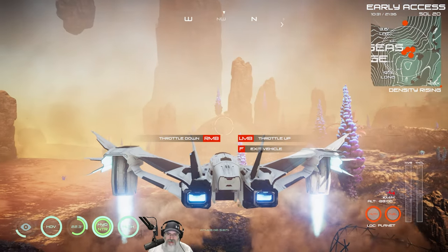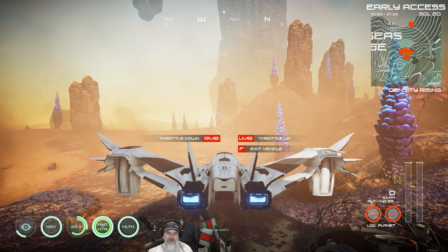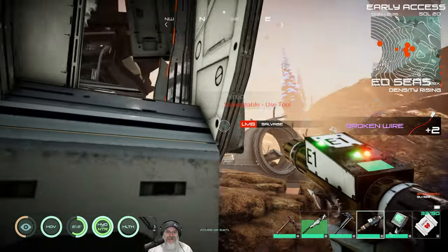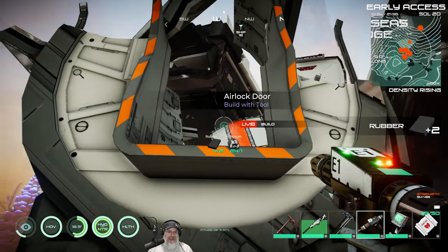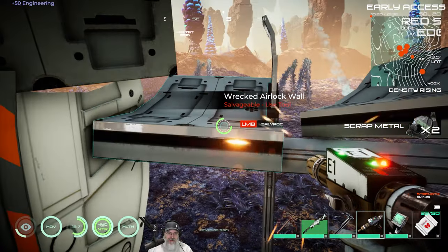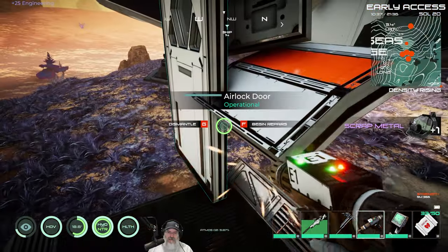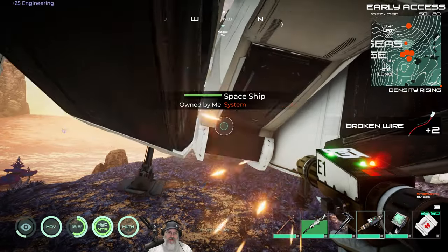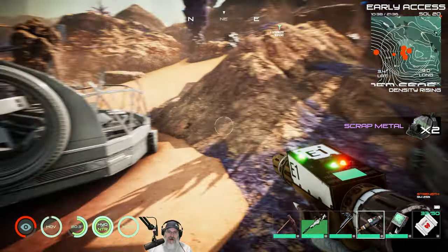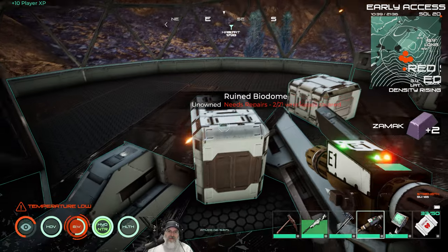My two wish list items for the spaceship: let us land faster and give us a free camera view so we can see where we're landing. But see how fast this salvaging is — absolutely insane. I basically hold the button down and walk around and it just zips stuff up. A little longer on the airlock frame, but then I just have my finger ready on the G key. Hot knife through butter, baby.